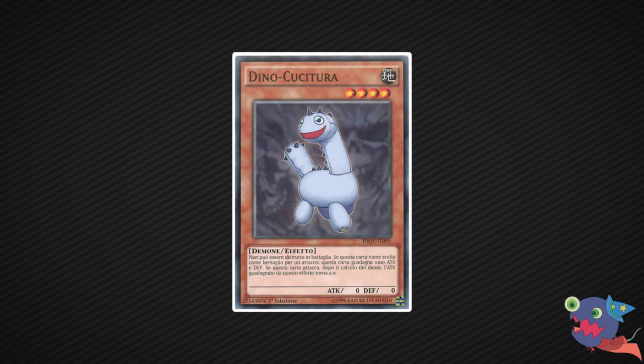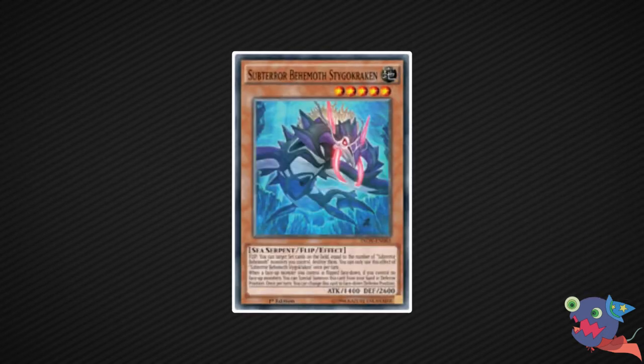Moving on to number 8, we have Subterra Behemoth Daigo Greggen, one of the super rares. He doesn't have high attack — only 1400 — but 2600 defense, which is nearly impossible to overcome. He also destroys face-down cards every single time he is flipped up, and you can flip him down with his own effect. That means your opponent cannot set monsters. This card easily destroys face-down monsters with 2000 defense over and over again, leaving your opponent no way to defend. Daigo Greggen is the best flip monster in the set.